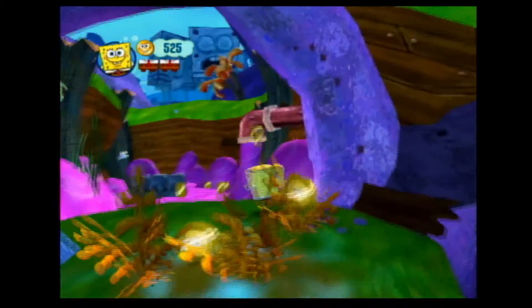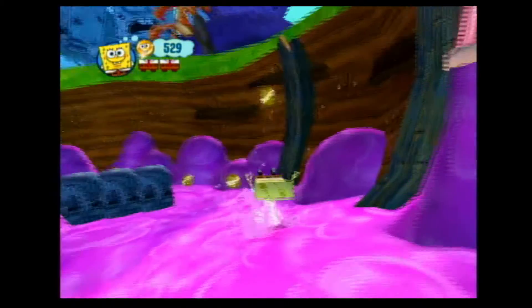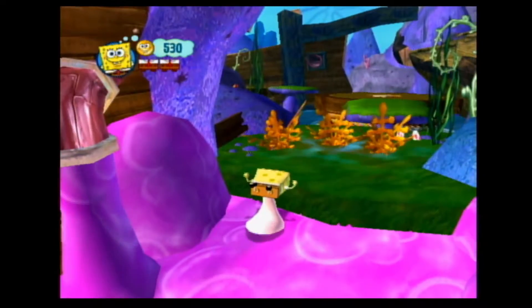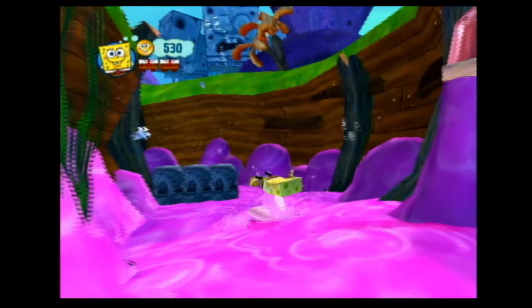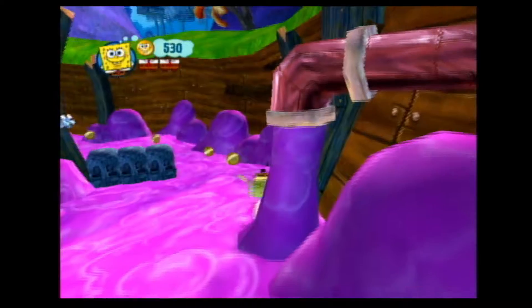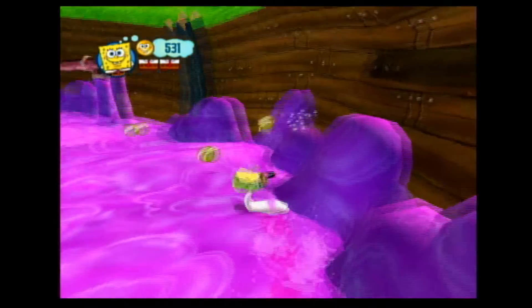Let's continue and go over here and get these happiness nuggets in these bushes. The thing to know is that running through these little bushes will give you happiness nuggets. But there are little stationary ones that do not, because they're just part of the background. If I come across one, I'll give a demonstration. But for now, this is Jellyfish Jelly.